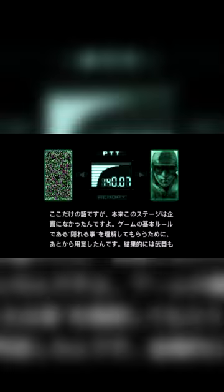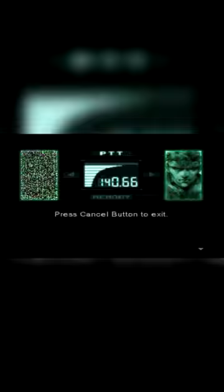Two new codec frequencies were also added: 140.07, which provides behind-the-scenes commentary of the game from the developers including Hideo Kojima himself, but unfortunately it's all in Japanese. The other codec frequency is 140.66, and when called on certain maps, alternate music that didn't make the final cut of the game will play continuously.